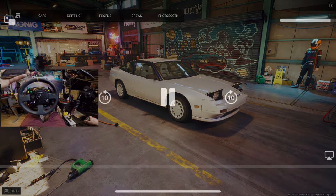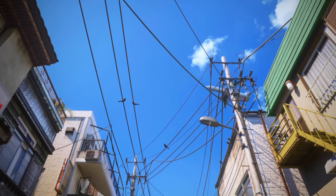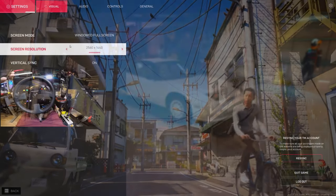They had a couple things added in here. Number one, we have better controller drift assist, more road feel and controllability. Number two is steering wheel support and now button mapping, which is found in the settings options.